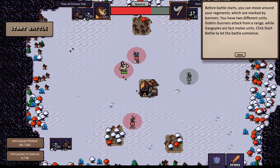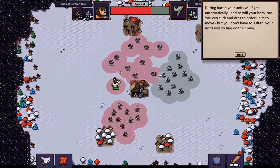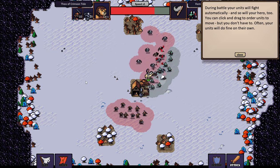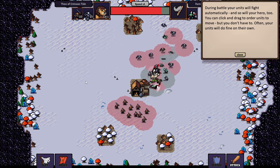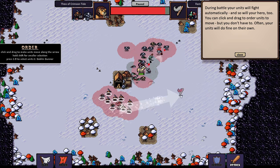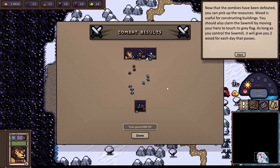I don't know if there are resources to be gathered but okay — let the battle commence. Your units will fight automatically, and so will your hero too — so it's an auto-battler. I dig that. You can click and drag to order units to move, and you can pause, which is brilliant because now I can figure out where I want to position things. Often your units will do fine on their own, but I want these guys to range up behind there.